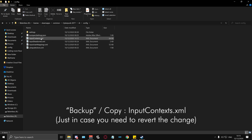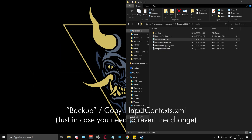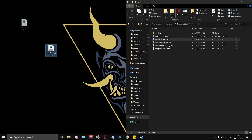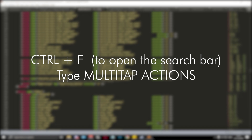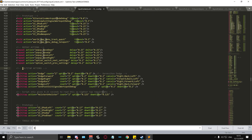Once you're in this folder, locate the input context file and copy and paste a copy of it onto your desktop, just for safekeeping so you have the original file as a backup. Once you have your backup, use a text editor to edit the file in the directory — I'm using Sublime Text. Once it's open, press CTRL+F to open the search bar and type "multitap actions" with a space at the end.